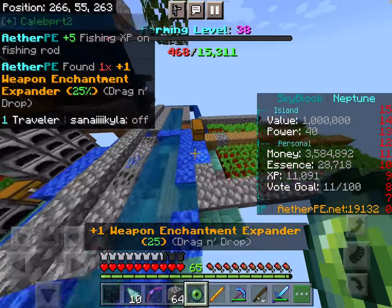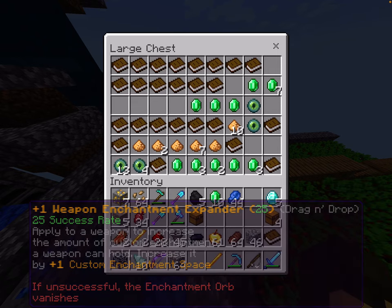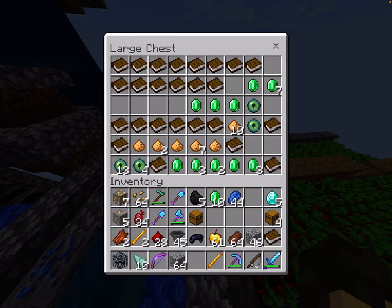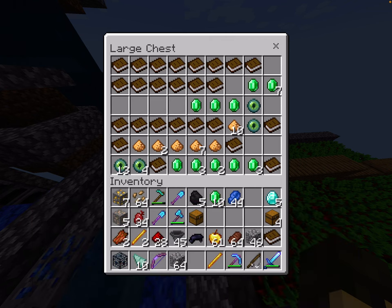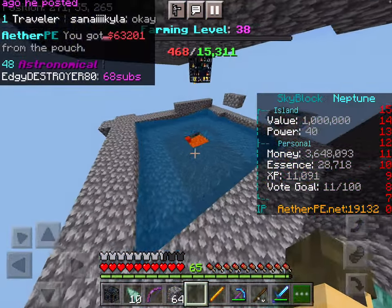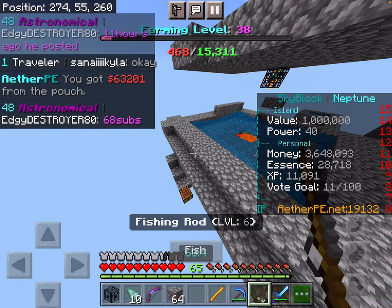We've got a weapon enchantment expander — I'm going to put this away as I always do. We've got so many good chests right now. Should I open up this chest? Yes, I should, because I actually have a lot of cash.